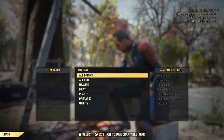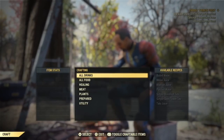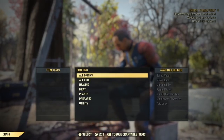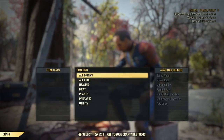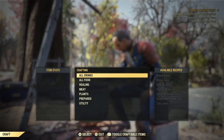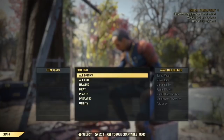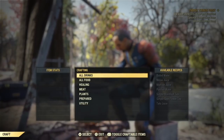First of all, you should have no problem finding a cooking station — they're all over. From a cooking station you can boil your water, cook meats, make soup and teas to keep you well-nourished. If your hunger meter falls too low, you'll start to lose health, so keep an eye on that.